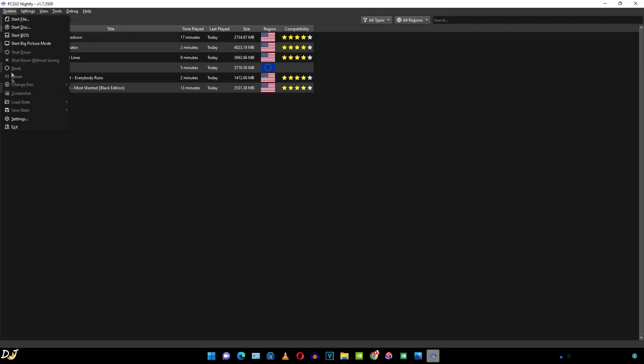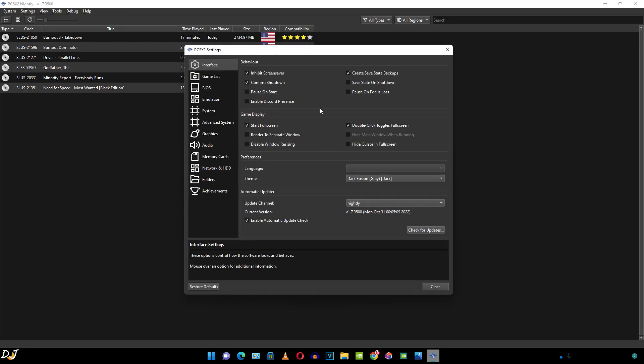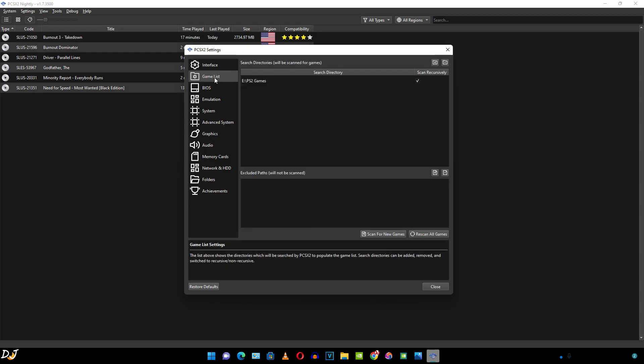Now let me show you the global settings. Click on System and then click on Settings. The emulator has a lot of settings available, but we only need to tweak a few — like the resolution, API, etc. From the interface settings, I've enabled the start full screen setting. You can also disable the automatic update check here — entirely up to you.